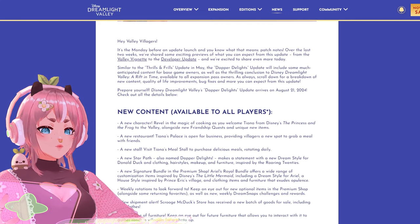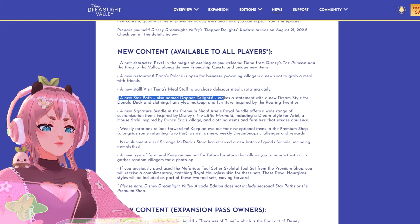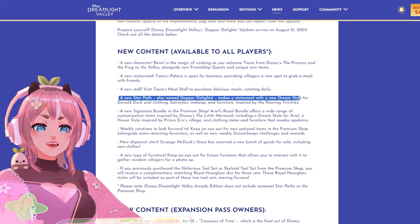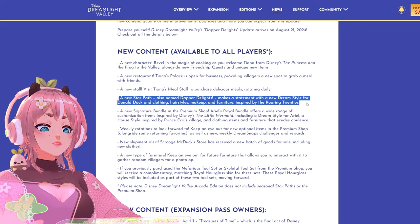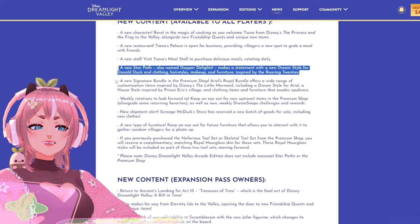New content available to all players — a new Star Path! Also named Dapper Delights, it makes a statement with a new dream style for Donald Duck and clothing, hairstyles, makeup, and furniture inspired by the Roaring Twenties. Cool, I love that.